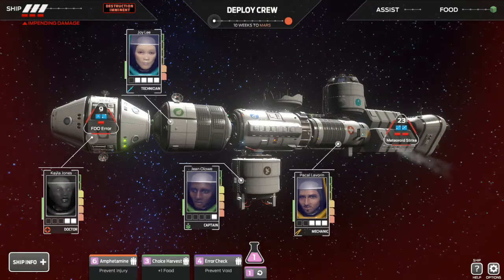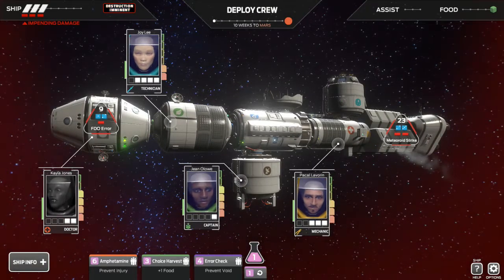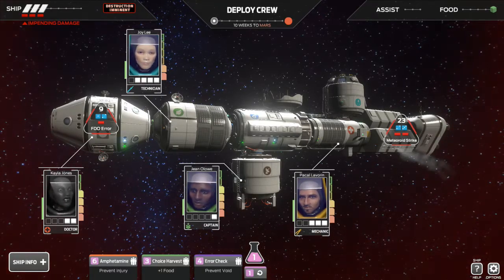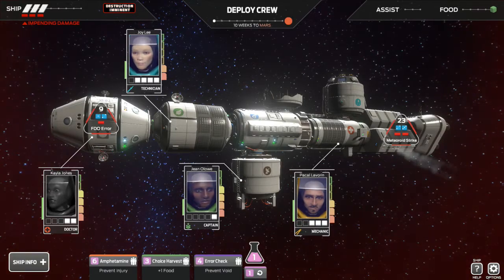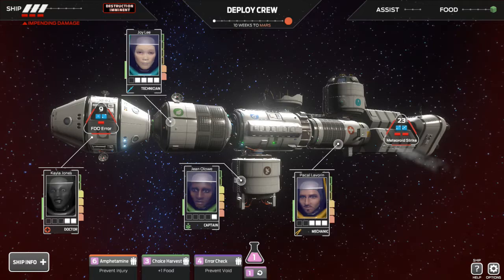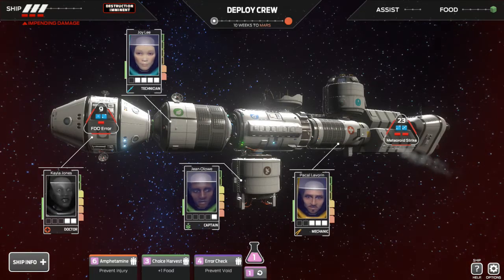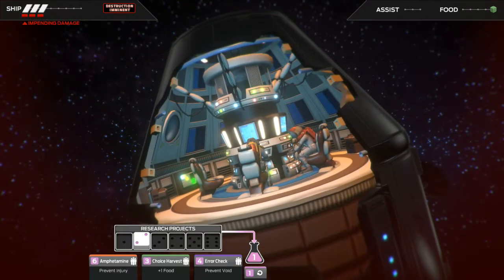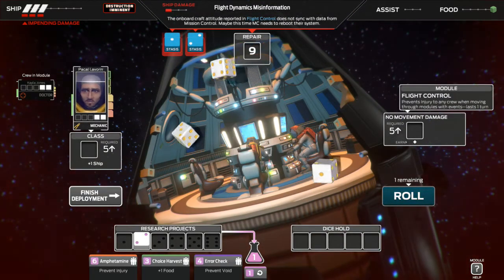Nine is not really where I want to be right now, because now I can't just put the captain in here — the best roll you can get is a six, not that great. We do want to take care of this nine at least so we can survive, but right now it's looking like I'm going to have some bad decisions to make here pretty soon. I think I'm going to go with the mechanic in here and see if we can take care of this problem.